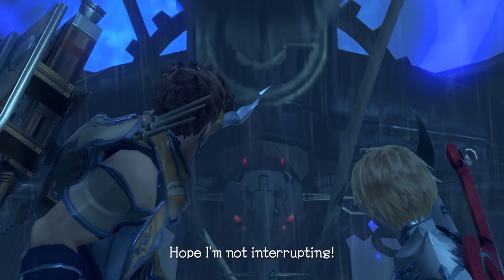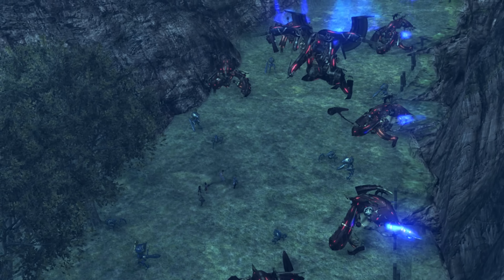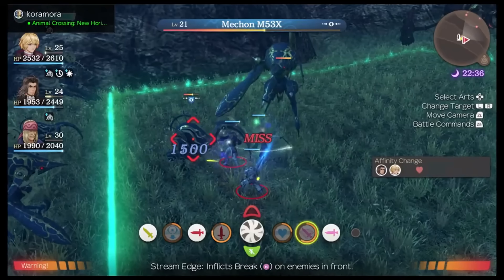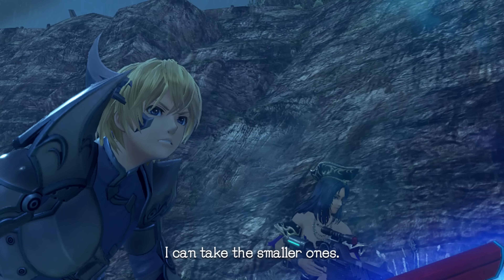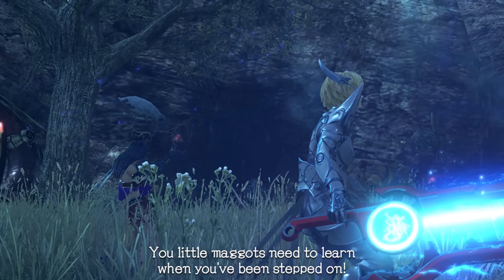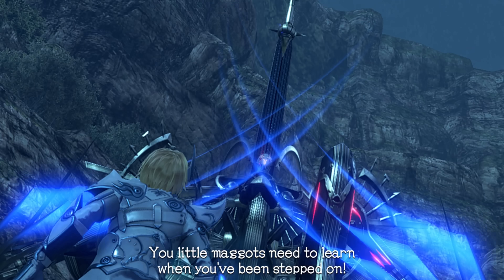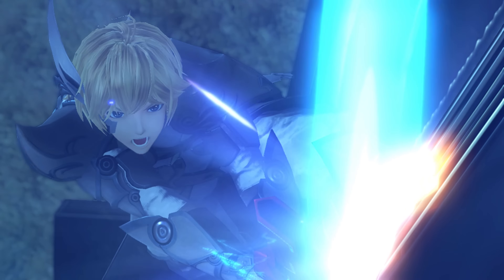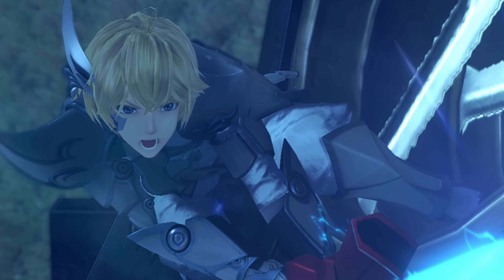So right after beating one Zord, like seven more Zords immediately show up, along with the robot from the start of the game who killed Redacted. What do I do? This is an unwinnable situation. Do I think there's going to be a total party KO? No, it's only hour 6 of this 50 hour game. But do I want to see how the gang is possibly going to get out of this one? Absolutely.